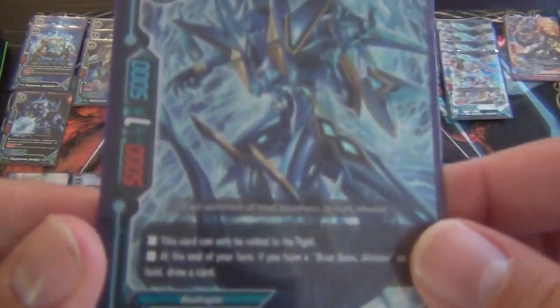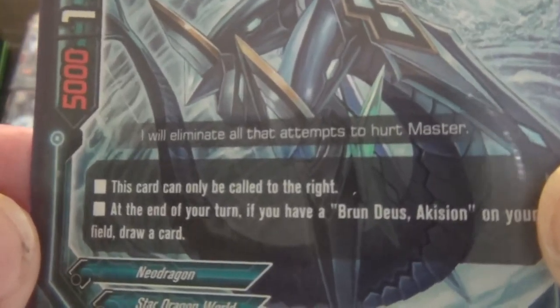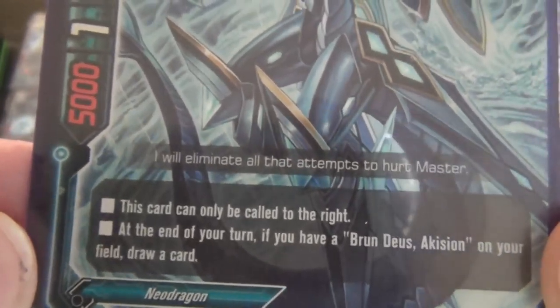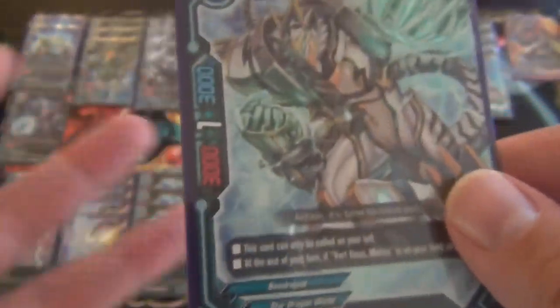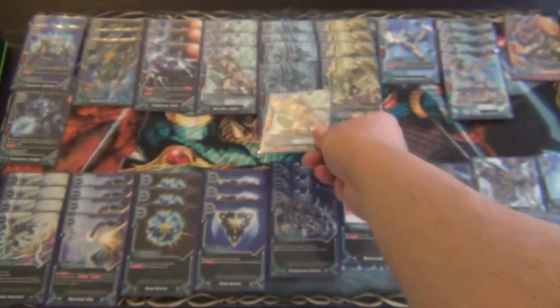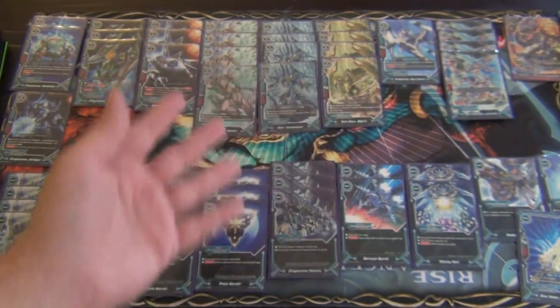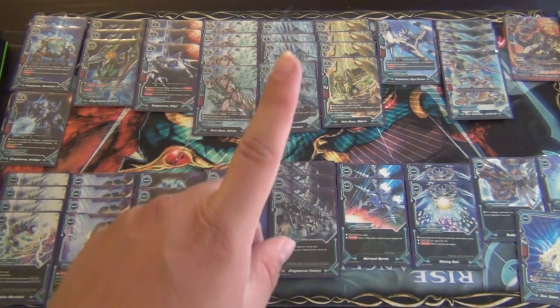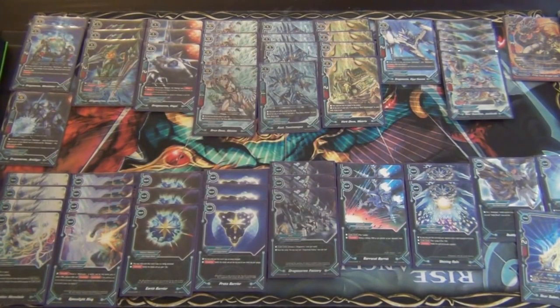The card mentioned in that effect is Azul Tesla Magna. He's a 5/1/5, size 1. This card can only be called to the right. At the end of your turn, if you have a Brune Deuce Akizan on your field, draw a card. Brune Deuce Akizan is a 3/1/3, size 0 and can only be called on the left. So you have left, right, and center. If you play any two of these cards on your field at the same time, you get to draw one card during your end step. But if you have all three, you get to draw three cards — that's a crazy amount of card advantage for this deck.